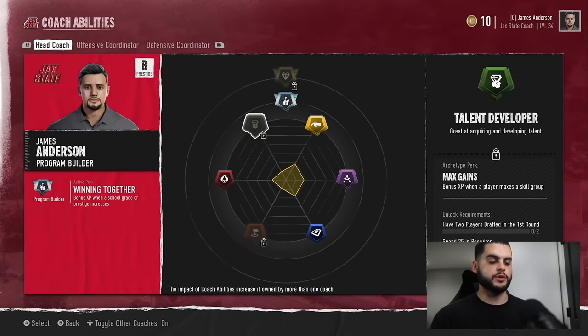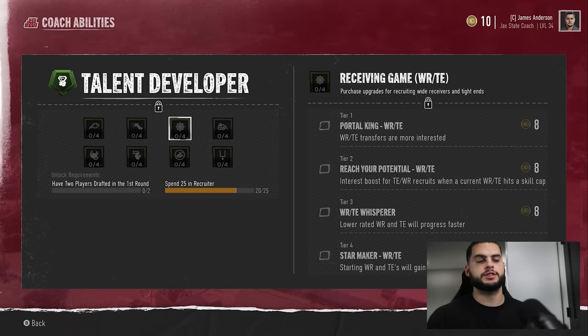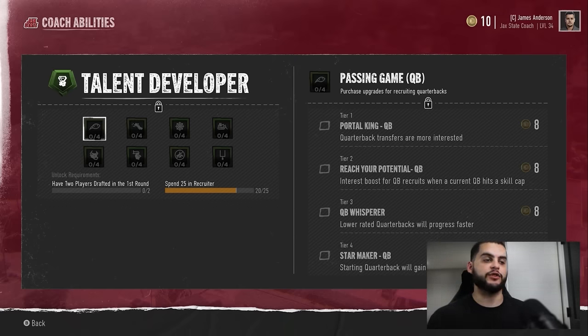We're going to take this step by step, starting with the Talent Developer. Keep in mind when some of these are kind of the same — when I say a certain tier, I'm basically referring to all of them. The one I find to be the best from this entire tree is the first one, Portal King. Transfers are more interested — that applies across all of them depending on what position you choose. You can lock up increased interest on those specific players every year in the Transfer Portal. I wouldn't recommend the Quarterback one because the odds of finding a quarterback you both want and need in the Transfer Portal every year are very low.